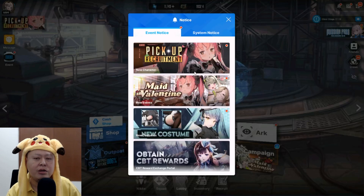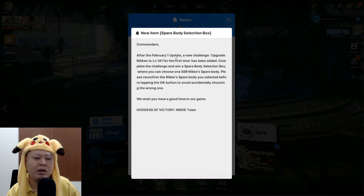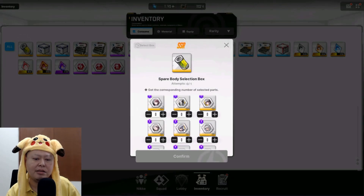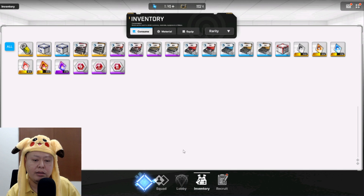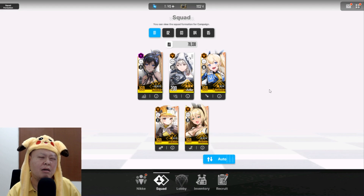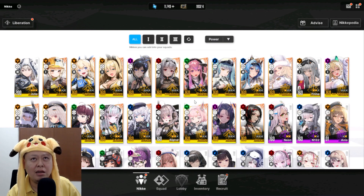The coolest update today is the new item — the Spare Body Selection Box. After the February 1st update, a new challenge to upgrade your case to level 141 for the first time has been added. From this we can get one free SSR spare body, which we can use to limit break our characters to limit break three. Thank you Shift Up for this item — it's really important for F2P players. So far I only have one character at limit break three, which is my Julia.